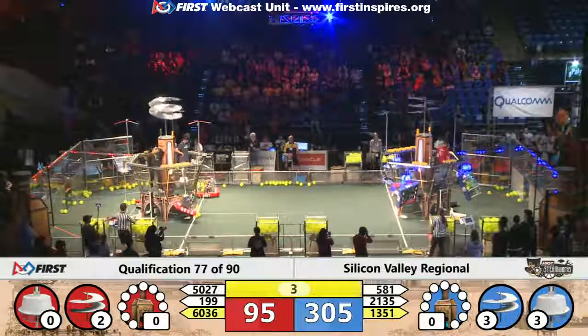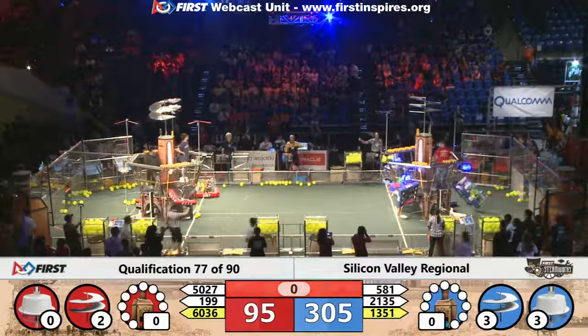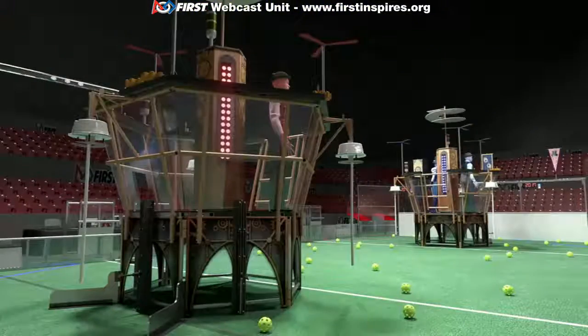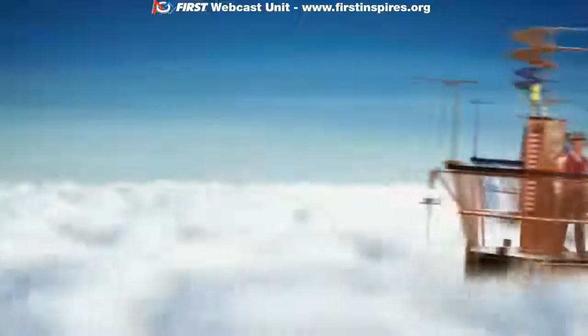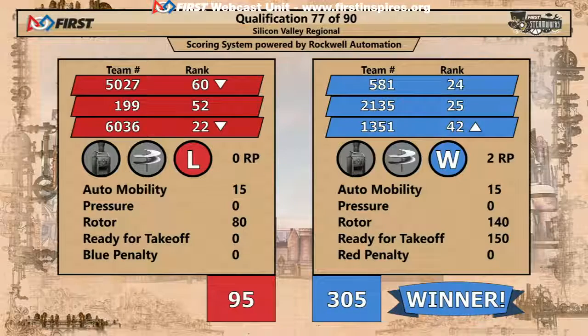The red alliance is now trying to climb aboard — two seconds left. Can they make it on the airship as time expires? So close to climbing aboard and triggering that touch pad, but there isn't quite enough time. The official scores are now up on the screen: the blue alliance completes the match first with a score of 305, red alliance falling short.